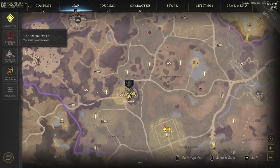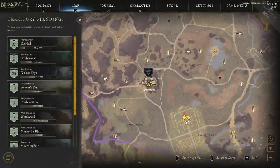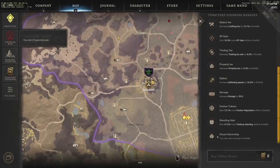So how do you buy a house in New World? A lot of people ask this. You go to your territory standing — hit M or go to your map and click territory standings. In Everfall I'm level 27 territory standing. At the bottom right you can see 'house ownership' is one of the bonuses you can accept. I believe this comes up at level 10 territory standing in any territory, though most houses will require level 15 in that territory before purchasing.